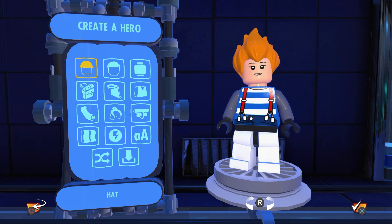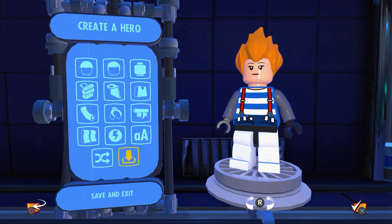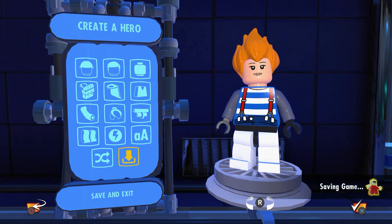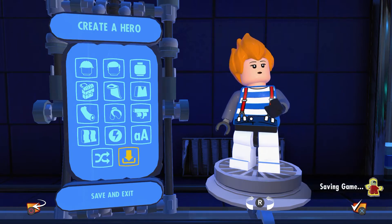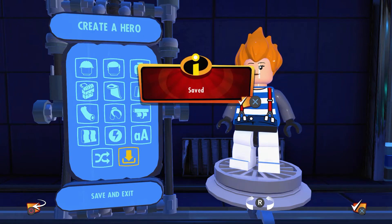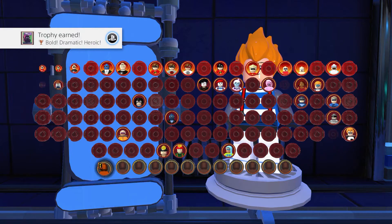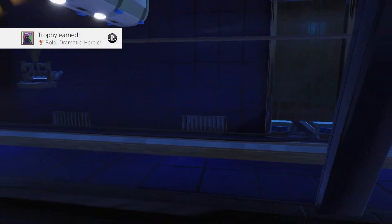We go ahead and stick with it because I didn't want to waste any more of your time. We'll go ahead and save and exit. Once we do this, it'll kick us back out to where we started the character custom creator. And that's going to give us the trophy achievement — the bold, dramatic, heroic. And there it is. All right, so we've got that down, we've got one of our needed abilities.